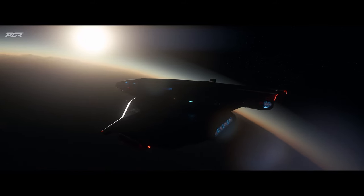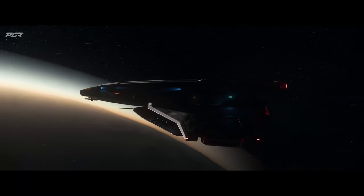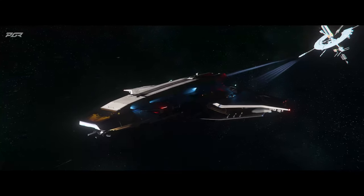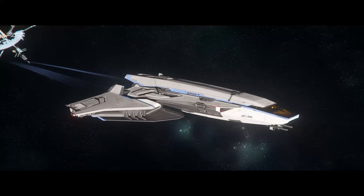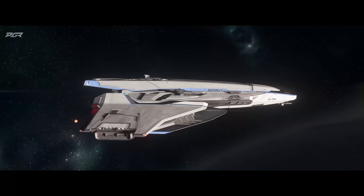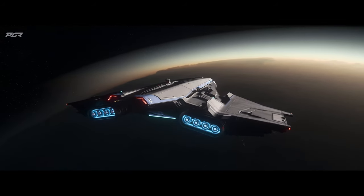More details on the Mirai Guardian: it's going to be a crew of one, compared to the Vanguard which is two. Components include two size-one power plants, one size-two cooler, one size-two shield generator, one size-two quantum drive, and one size-one life support. For fuel, it's going to have two tanks of 2,500 each, totaling 5,000 quantum fuel.